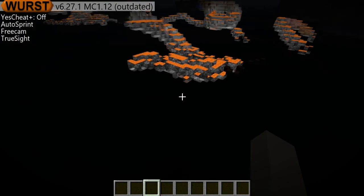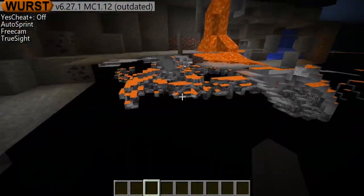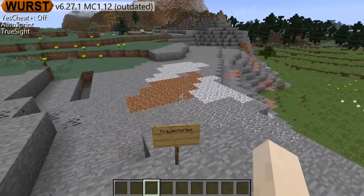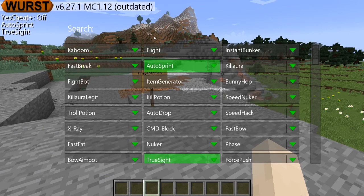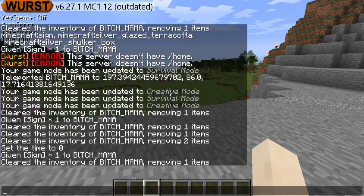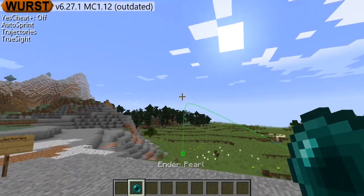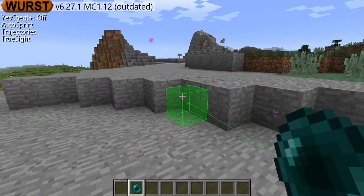I'm not able to find diamonds right now, but you get the idea — it's pretty cool. The next one is trajectories. What it does is basically allows you to see where a throwable thing is going, such as an ender pearl or an arrow. Let me turn it on real quick. You don't see anything new visually, but let's try it with an ender pearl. When you throw it, it lets you see where you're gonna land — see, it puts me right where I'm supposed to go.